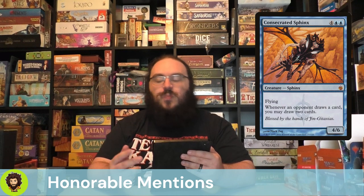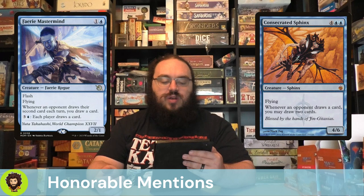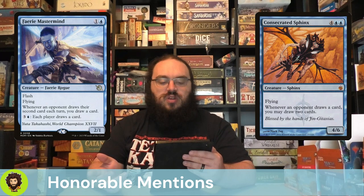Moving into those honorable mentions, we of course have Consecrated Sphinx — a $23 card, so I'm not telling everyone to run and get one, but they work really well in this deck. It's like, cool, I'm going to let you draw a card, and when you do, I'm going to draw two cards. Fairy Mastermind — whenever an opponent draws their second card each turn, you also get to draw a card. Super strong here.